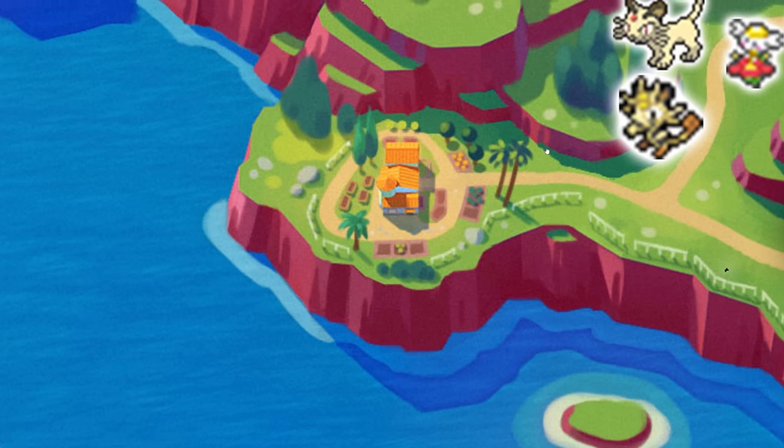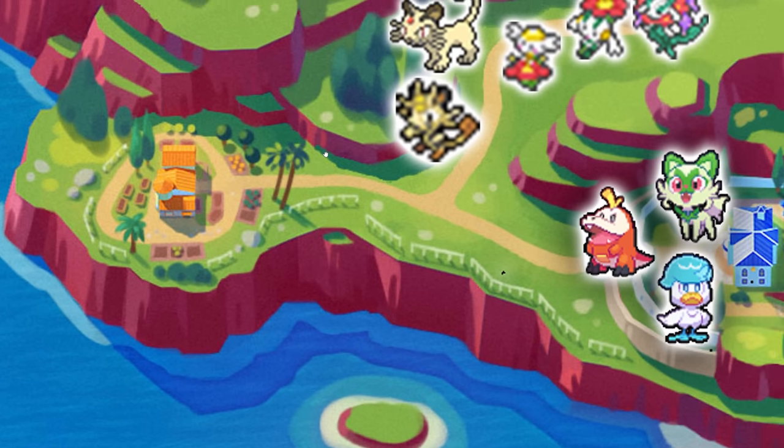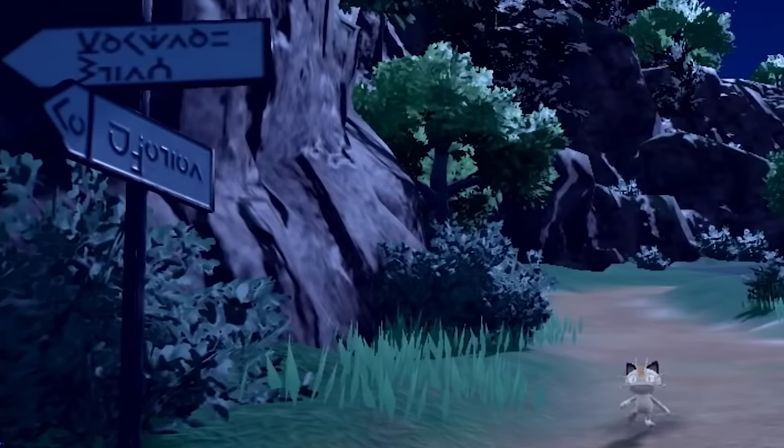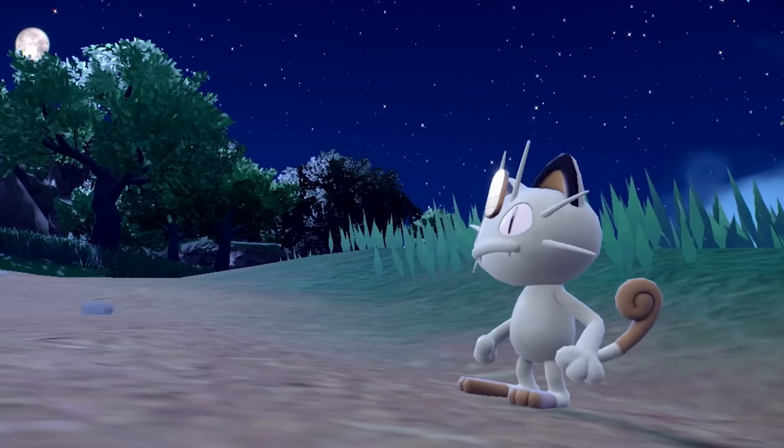As your player exits the house and heads towards the professor's home, you're going to see a guy that talks about signs. If you pay attention to the sign, you can see that this is where a Meowth is walking — it's the exact same sign. Meowth could be a nighttime Pokemon, so be aware that it could depend on time of day or weather, but I'm grouping them all in the area.